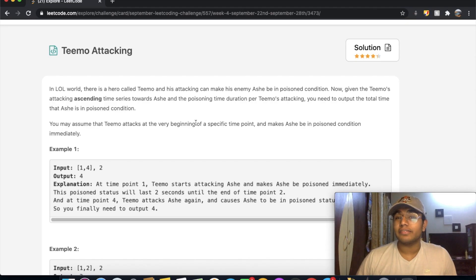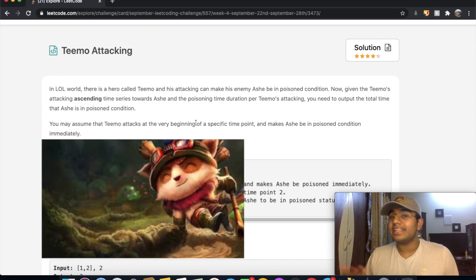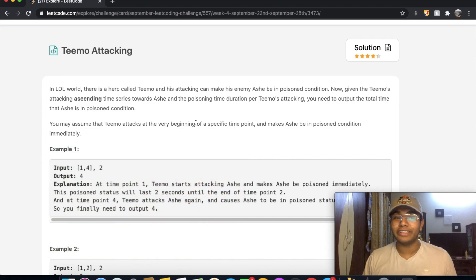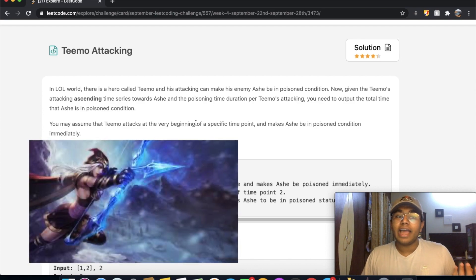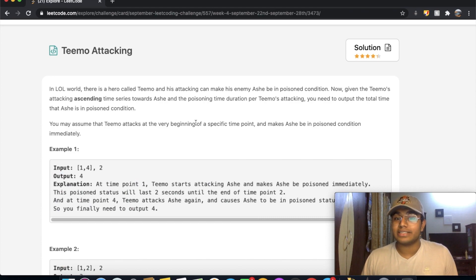Hey guys, welcome back to another video. Today we're going to be solving the LeetCode question Teemo Attacking. Teemo is basically a character in the game League of Legends. In this question, Teemo is attacking another character called Ash. When Teemo attacks, he applies a poison that lasts for a specific duration, and that duration is given to us.